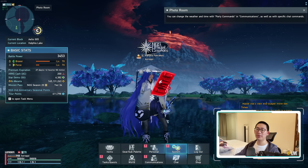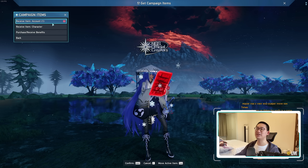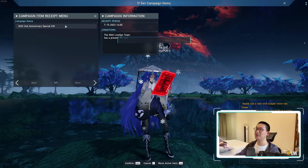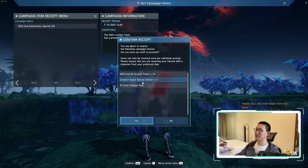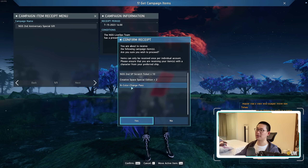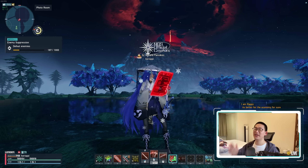The very first thing I want you to do the moment that you log in is to go to your systems, go to get campaign items and receive item account. You will have received the NGS second anniversary special gift, which is 10 special scratch tickets, 2 creative spaces special edition tickets, as well as an N color change pass, so make sure to pick that up.